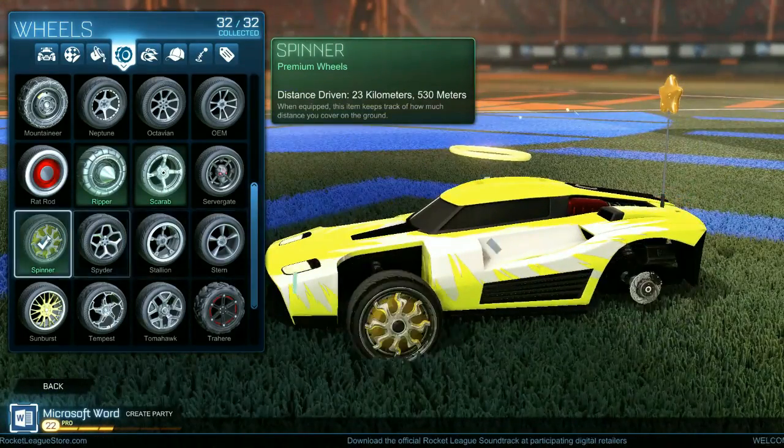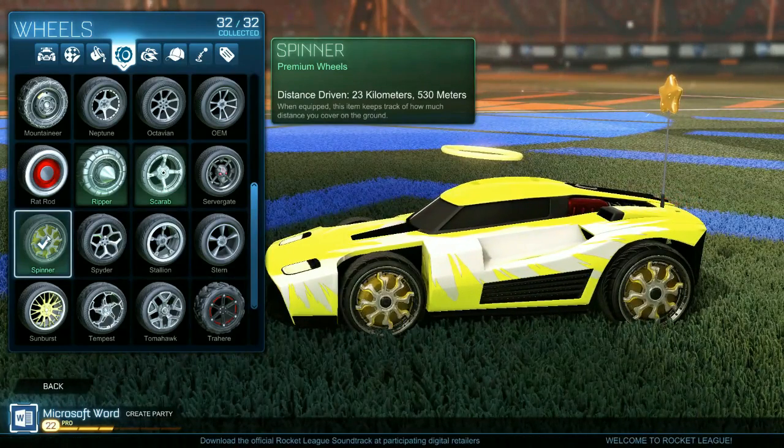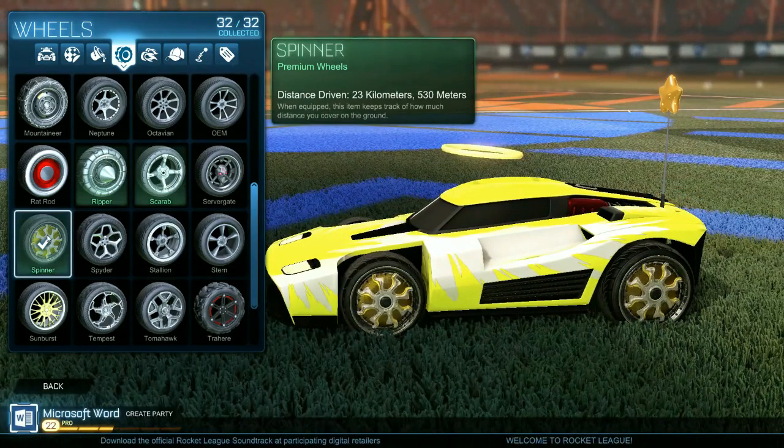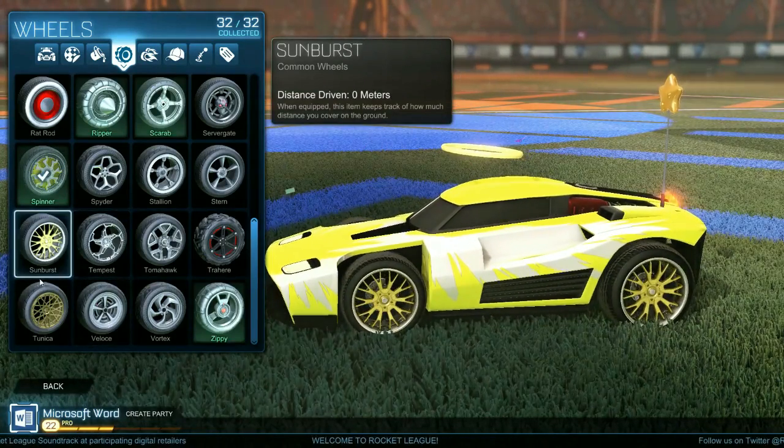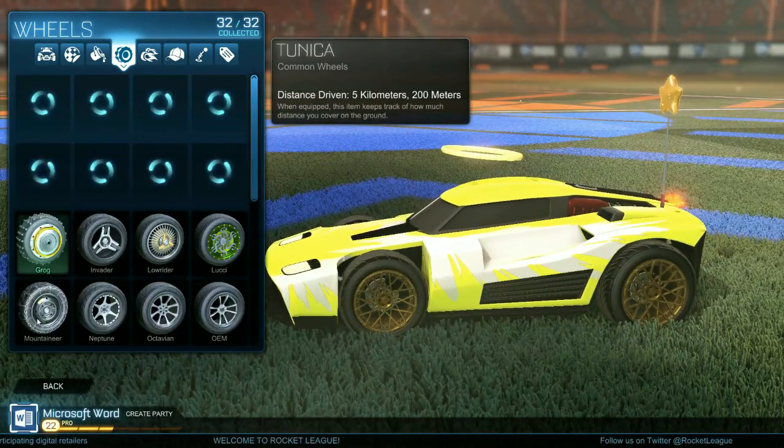The wheels — I used the spinners, but this is a DLC. If you all do not have that DLC and do not want to buy it, the sunburst looks pretty good, and the tunica looks pretty good.